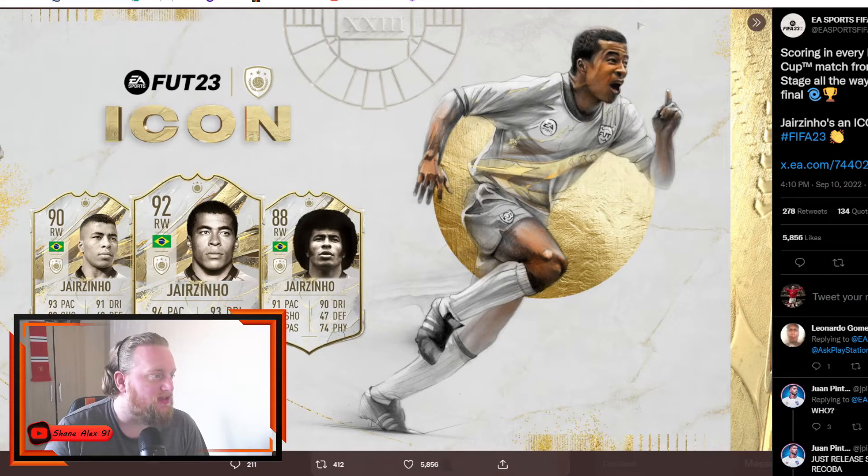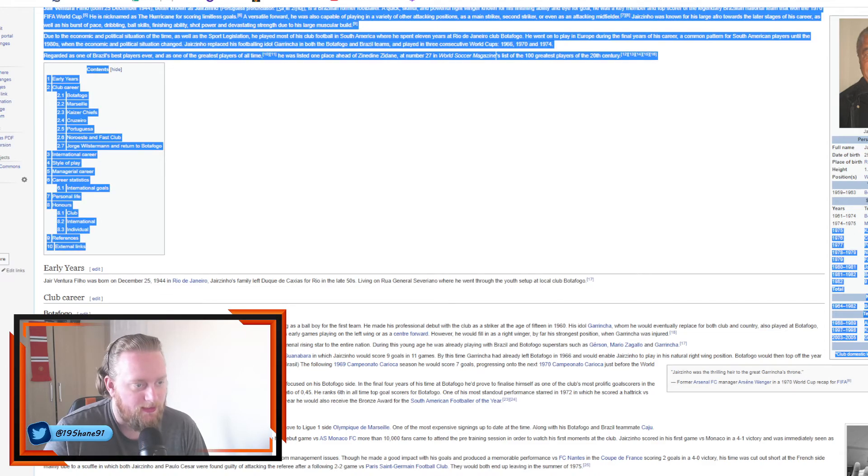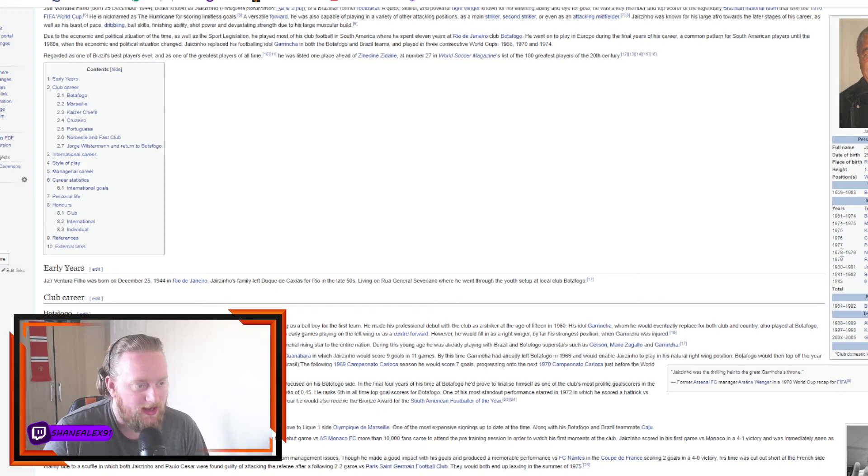If you look at Jairzinho, this guy played with Pelé and Garrincha in the Brazilian national team. He played for Marseille a little bit — he did come to Europe, unlike Pelé — but only about 15 games and 11 goals, so he didn't do a lot. He did go back to Marseille eventually in the late 70s. But yeah, this guy was around the Pelé and Garrincha era — he was one of the wingers that basically won three World Cups with Brazil. So basically guys, this is a quick video to show you the three new icons.